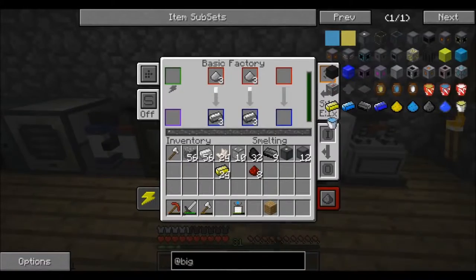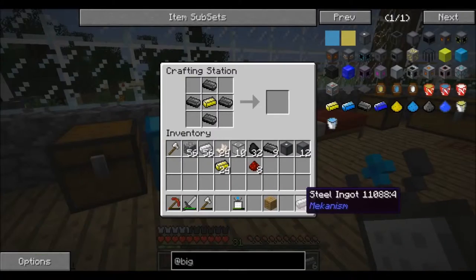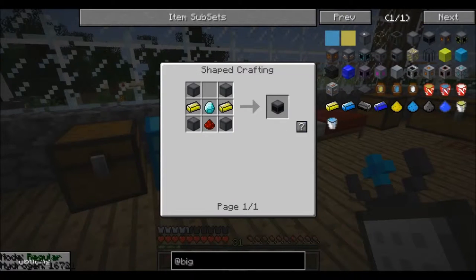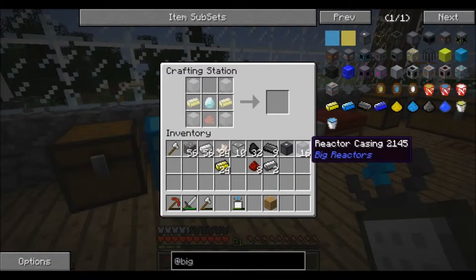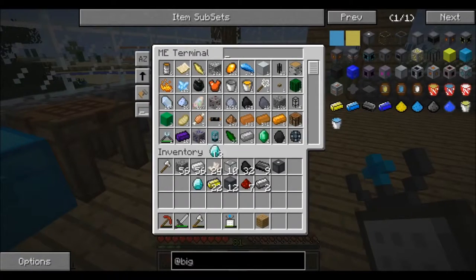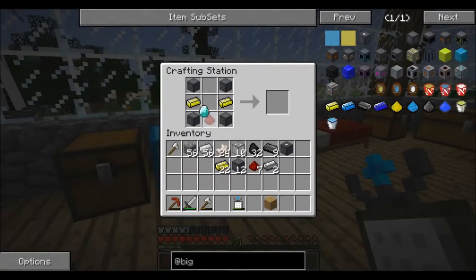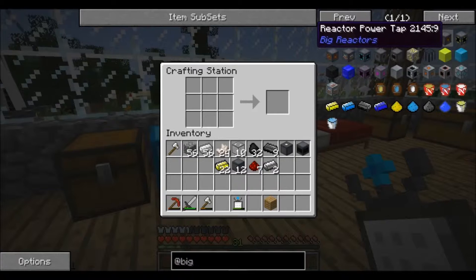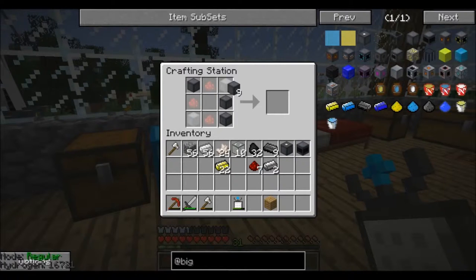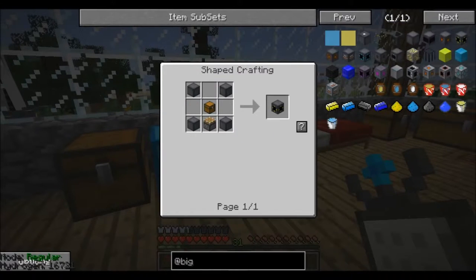I just need some more steel. Those windmills are pretty loud if you can hear them. Reactor casings — yelorium, redstone, diamond — okay, now the power tap. And then two of these.